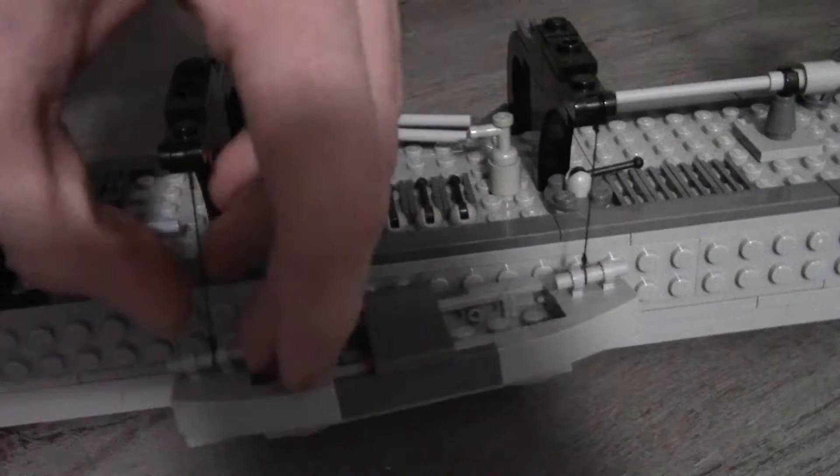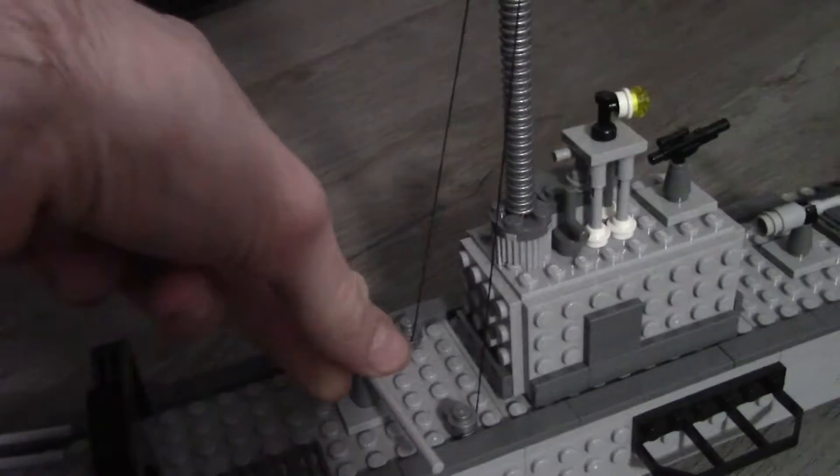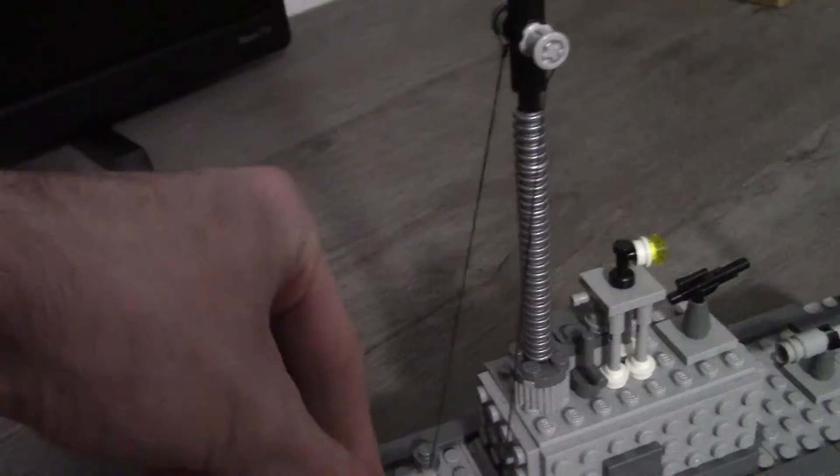There are more exhaust ports and little side details. This is the fourth main battery right here — again, it can't turn 360 degrees, but it's not meant to. It's meant to turn back and forth to shoot off the sides of the ship.